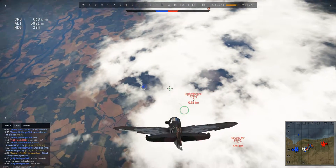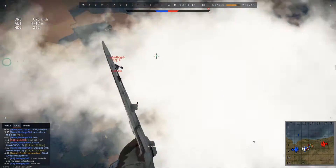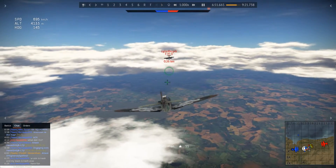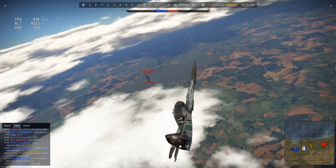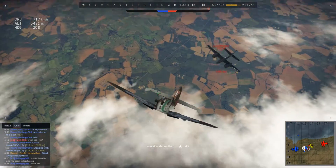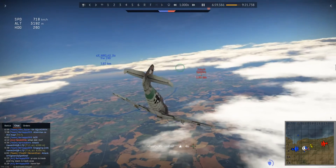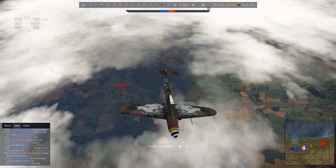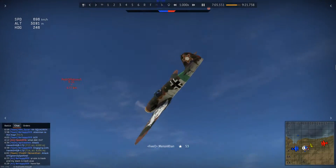I spotted the first skill which is the F7F Tiger Cat. I'm moving to engage — he's a little bit ahead of me. I let off a burst; he dodges it just at the nick of time, but it's not going to help him because I'm currently homing in on him. I did get some hits, but I'm going to bugger him off for a bit as I have a Spitfire in front of me to deal with.